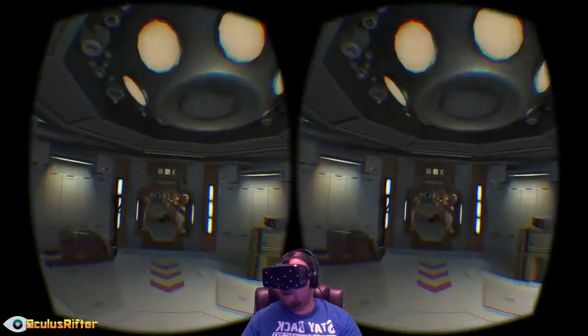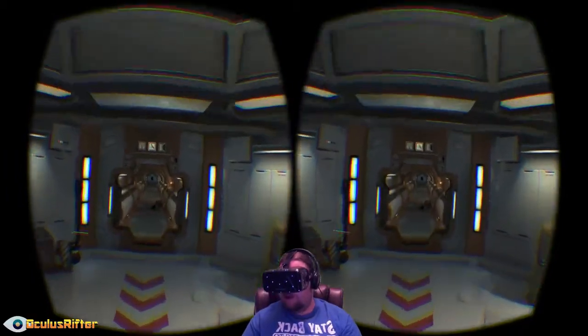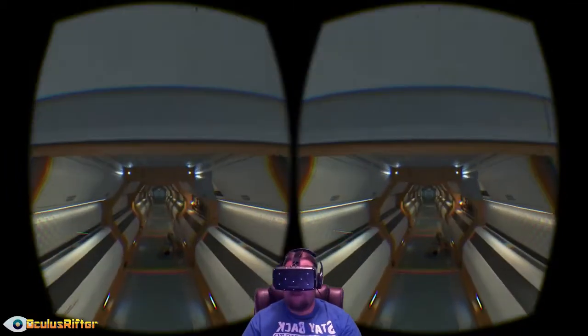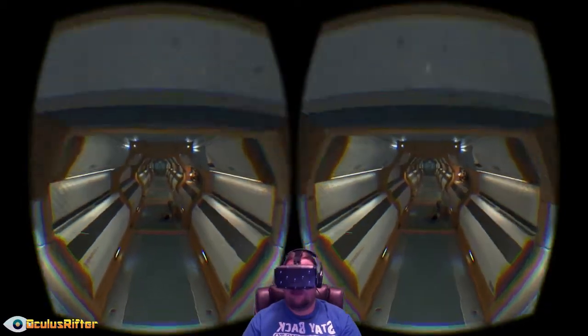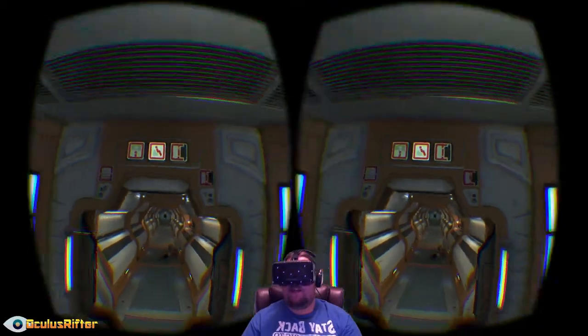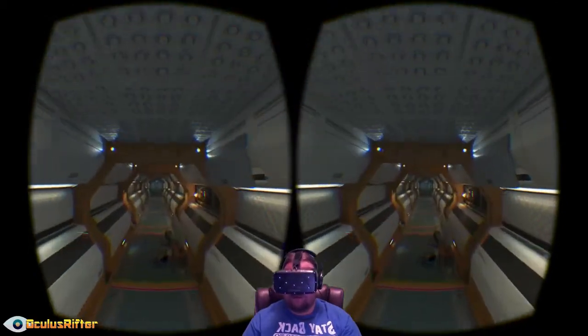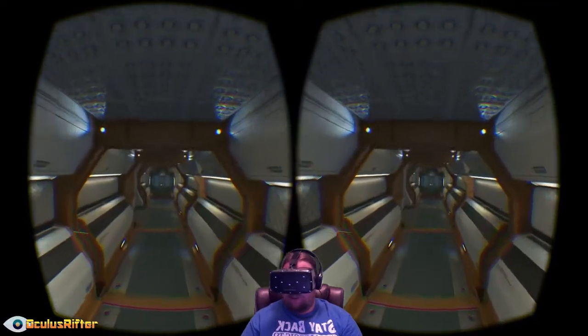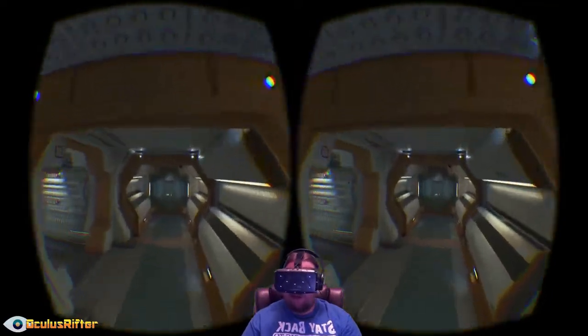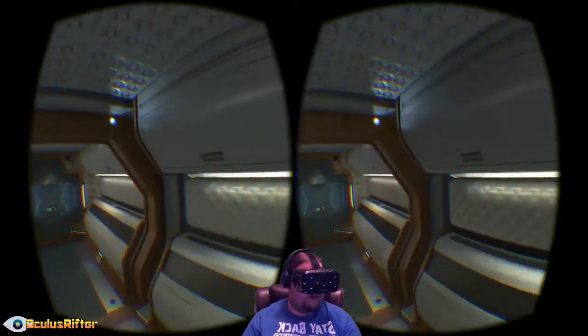One thing I noticed is that the scaling seems a little bit off. When you walk through doors, my head is like inside the door. That might be why they didn't officially announce Rift support. The hallways are somewhat small, but you are on a spaceship so that could be why — a spaceship has got to save space.